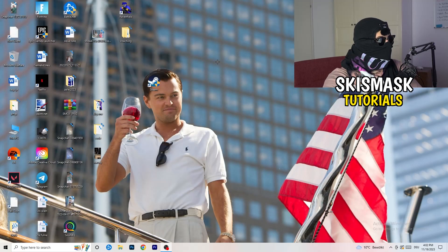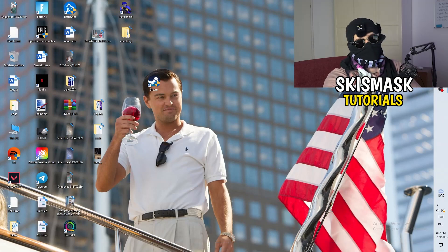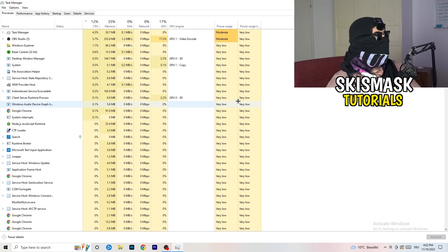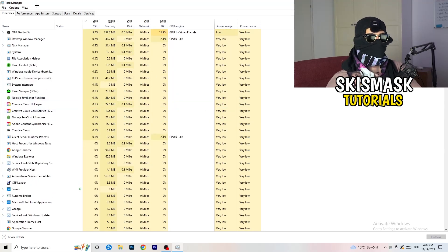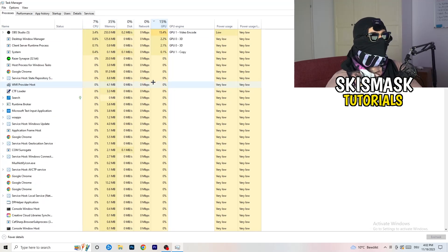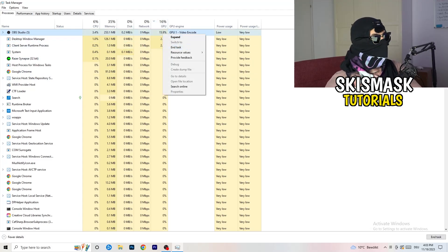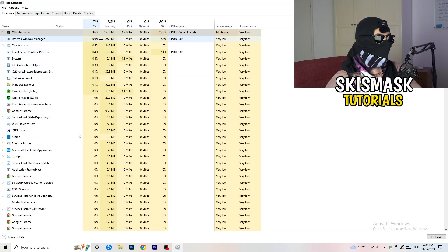Next, navigate to your taskbar, right-click it, and open Task Manager. Go to the Processes tab where you can see CPU and GPU usage. Click on GPU first and end any task running in the background that's taking too much GPU usage and that you don't need — for example, Razer Synapse or similar software. Right-click it and click End Task. Then do the same for CPU.